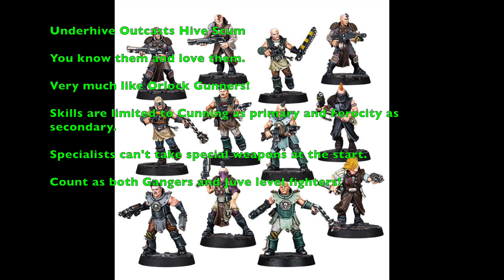Next, the Underhive Outcast Hive Scum — their miniatures are absolutely beautiful. These are your Hive Scum: you know them, you love them, and you see them in different gangs. They cost 30 credits each and have Movement 5", Weapon Skill 4+, Ballistic Skill 4+, Strength 3, Toughness 3, 1 Wound, Initiative 4+, 1 Attack, Leadership 8, Cool 8, Willpower 8, and Intelligence 8. They're very similar to Orlock Gunners in their stat line — pretty versatile, usable in both close combat and shooting.